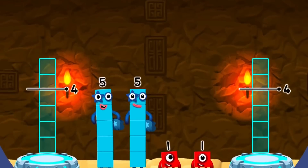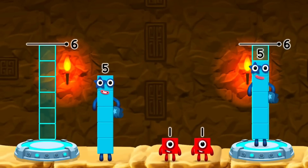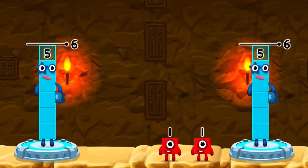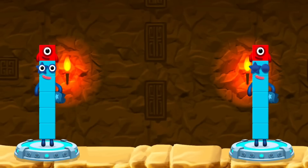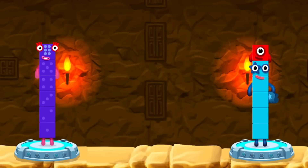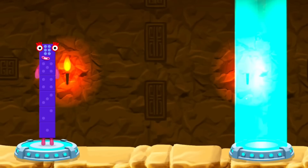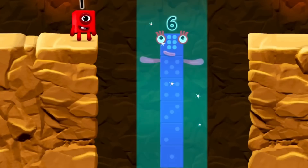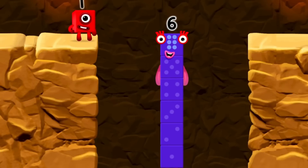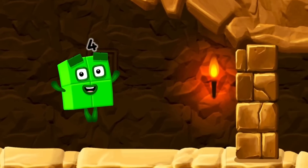Share the number blocks evenly to make two groups of six. Five! Five! One! One! That's right! Five plus one equals six! Five plus one equals six! Six equals six!